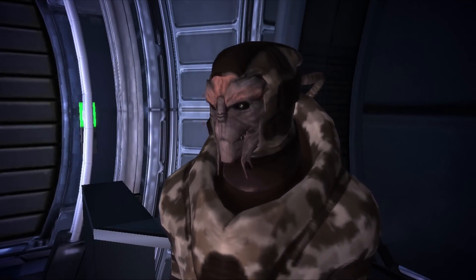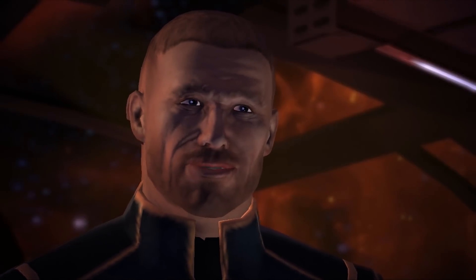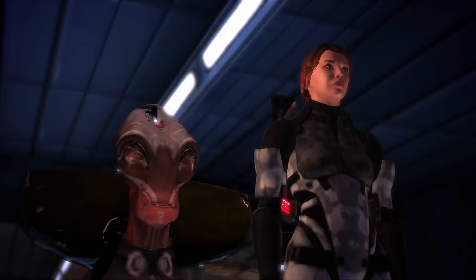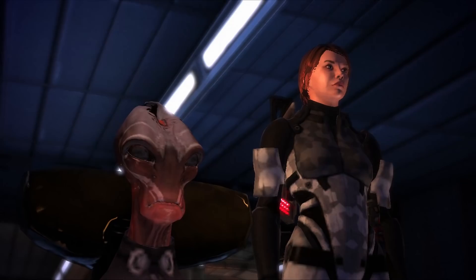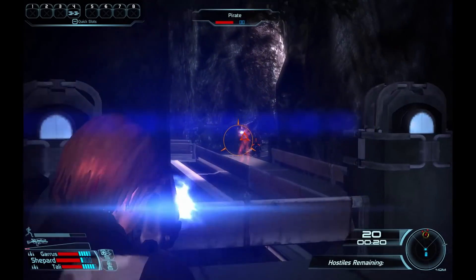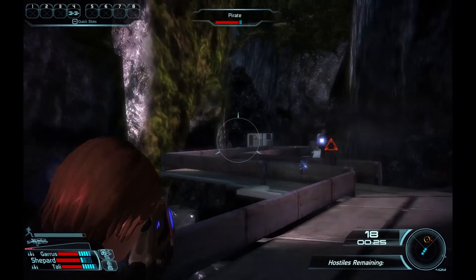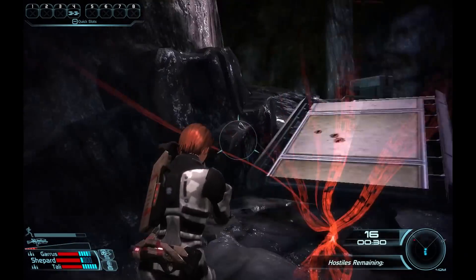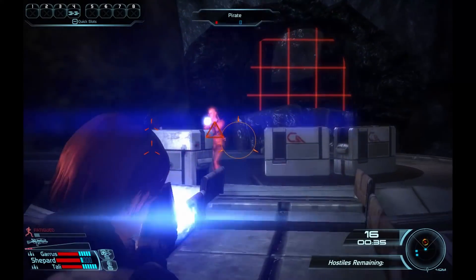The DLC begins with an invitation to Commander Shepard to travel to a Spectre military training facility on Pinnacle Station. The station is run by Admiral Ahern, a decorated Alliance officer and veteran of the First Contact War. Ahern will direct us to speak with the Salarian Aukran, who will give us an overview of the station's combat simulator. This is the core gameplay of the DLC — completing combat simulation trials and trying to obtain the top score in each category. There are four different combat trials: Capture, Survival, Hunt, and Time Trial.